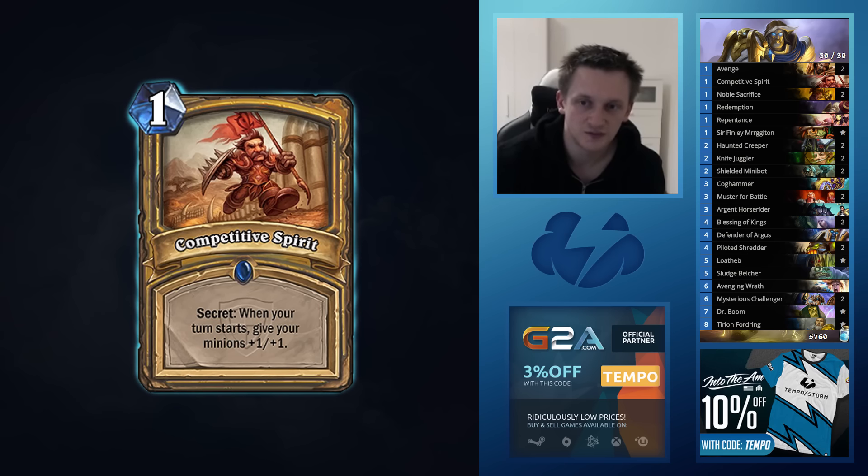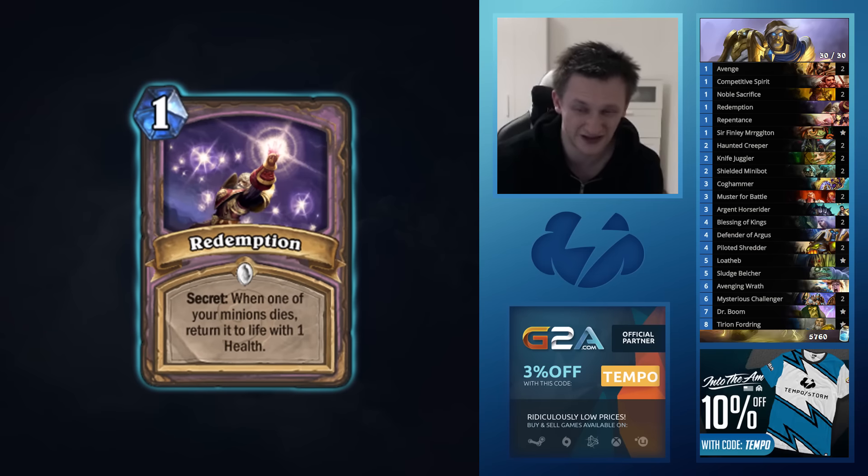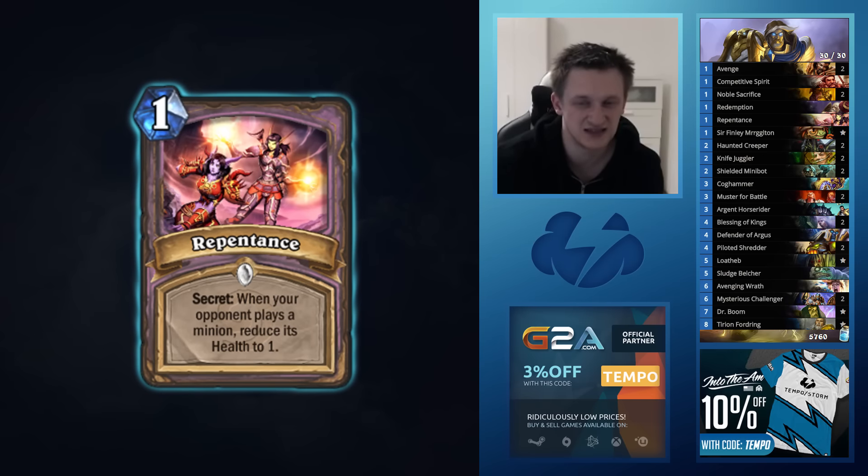So it's double Avenge, one Competitive Spirit, and double Noble Sacrifice. Those two secrets are obviously the strongest ones — even if you draw them, they're playable. Avenge is great with Muster for Battle. You prefer to not draw secrets at all, but if you draw them they're alright. Secrets you basically never want to draw are Competitive Spirit, Redemption, and Repentance. You really never want to draw them — you want to get them for free with the Challenger. If you get them from Challenger, that's insane. But if you get them early, that's bad. So you always mulligan those away.